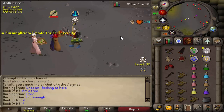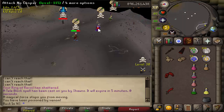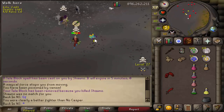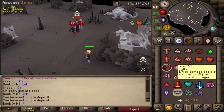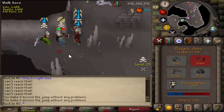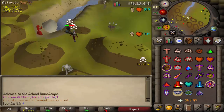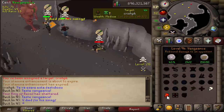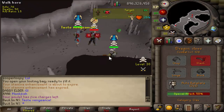A lot of these PvMing clips were all done in total level worlds. Something you won't see in this video at all is the revenant caves in total level worlds - the 2k total and 2200 total worlds. Those are all clan-run and most of those guys are pretty much always ready to anti-PK or they already have a TB. However, in pretty much every other location in the wilderness in these total level worlds, you can always find great high-risking PvMers that are rarely expecting you to come kill them.